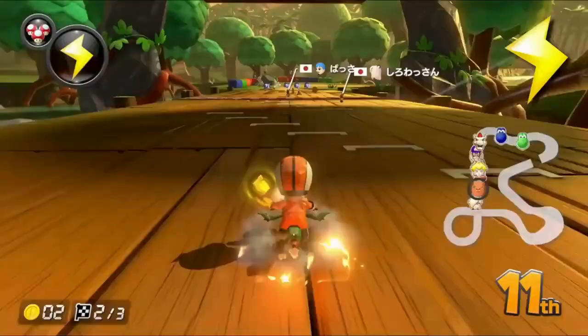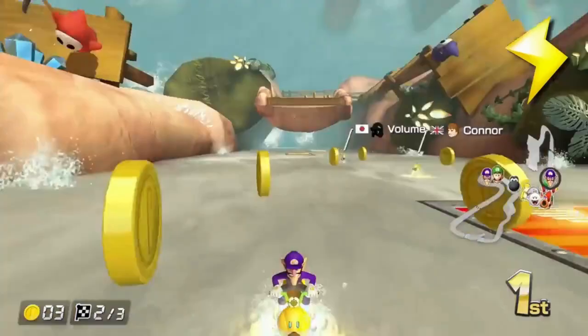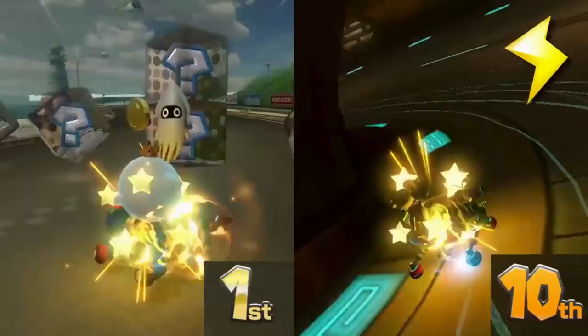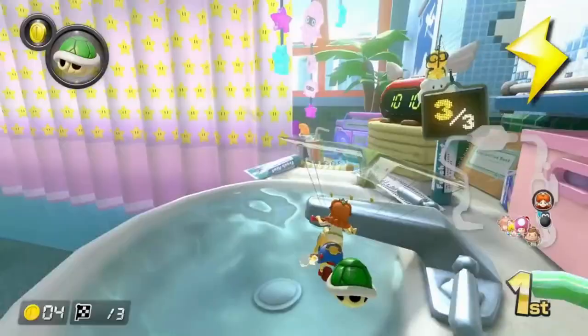The best item in the game is the lightning, or as more serious players call it, the shock. The shock hits every racer except the user, making them spin out and turn small. When small, you drive much slower and you can get squished by a regular-sized racer, making you even slower. Each racer stays small for a different amount of time depending on their placement — first place stays small for the longest. If you get shocked in a glider, you will still go through the spin-out animation and turn small.